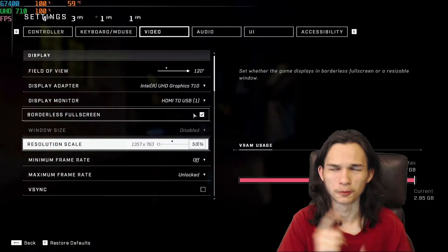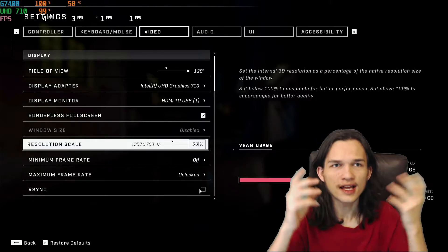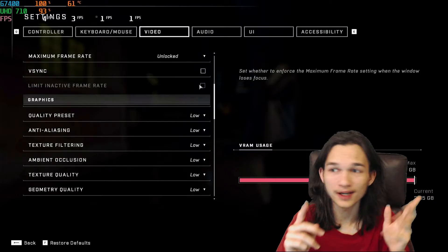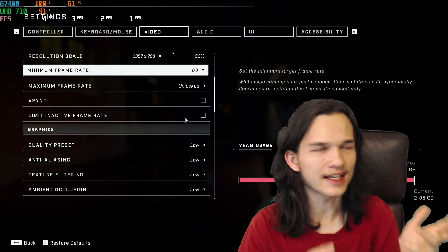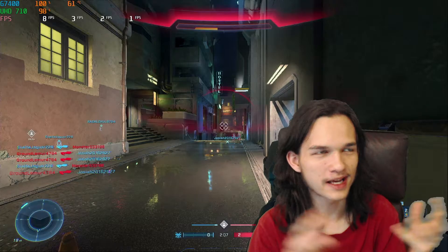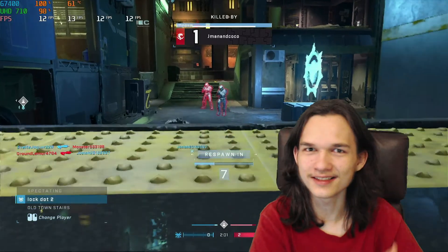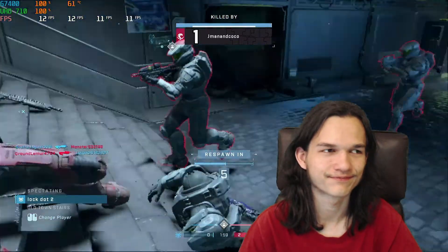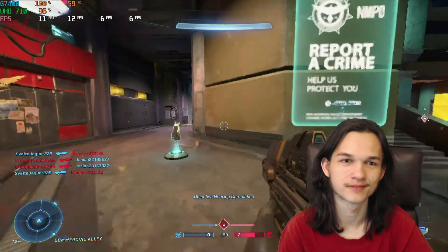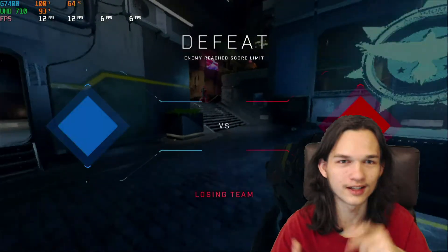The next thing I decided to do was leave the resolution at 1440p and use the resolution scale, turning it all the way down to 53%, which is 1357 by 763 resolution. I also set the minimum frame rate to 60, to hopefully make the game look worse to perform better. And it certainly didn't get 60 — it didn't even get 30, not even 15. It got 10. Still not completely playable at this resolution.